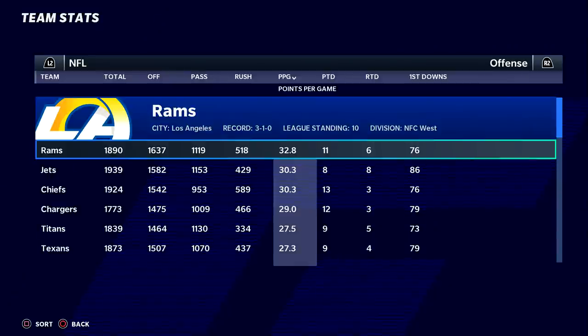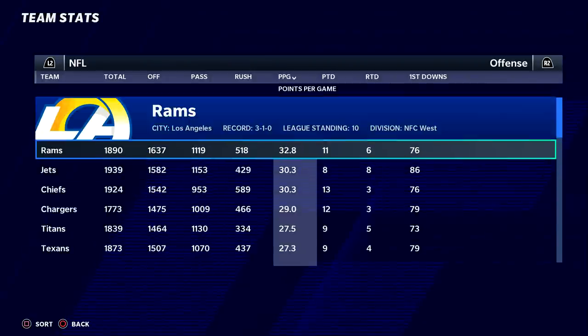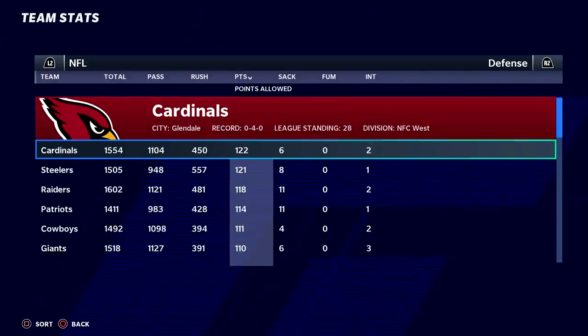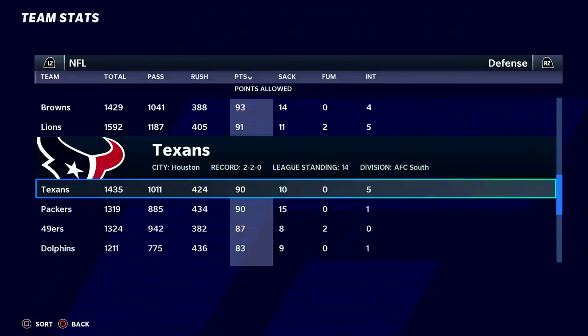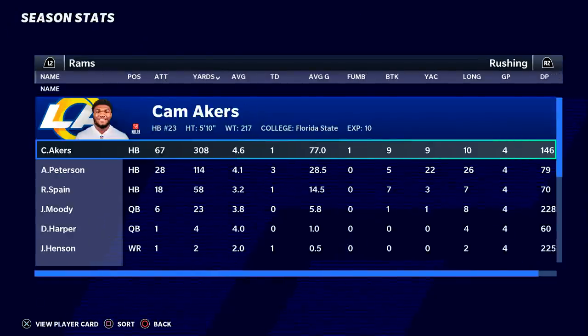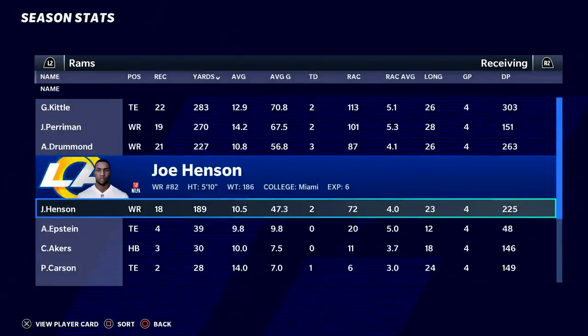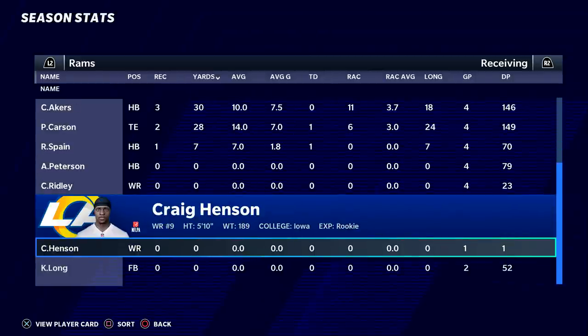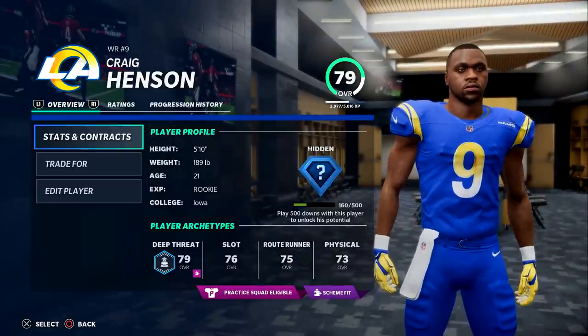A quarter of the way into the season, the Rams are scoring more points than anybody. The Texans have scored 27.3 points per game, which is pretty solid. As far as points allowed, it's been two really good games and two really bad games. The Rams are really intriguing because they were able to add an amazing receiver in the draft, and he hasn't even played yet — they're putting up 32 points a game.